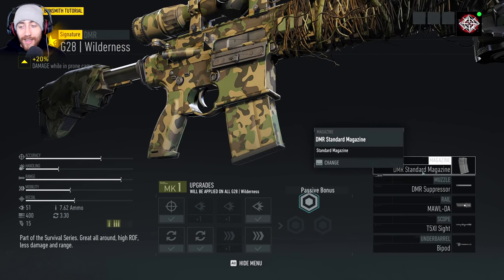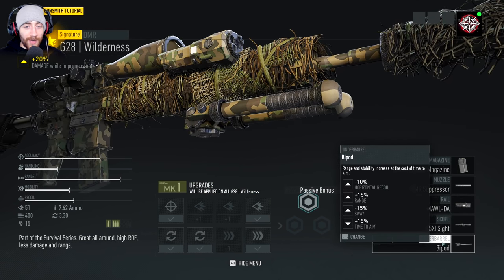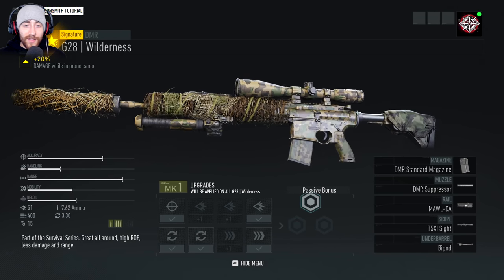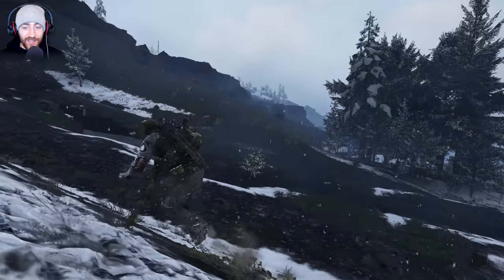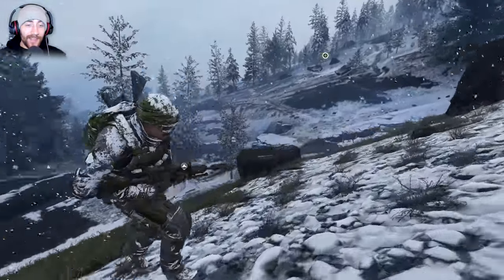You can't get an extended magazine on it, but you can put a suppressor on it. I've got the T5 XI sight for long range, and then we'll switch to third person for shorter to mid range. We've also got the bipod for extended range. But mainly, the gun looks insane.